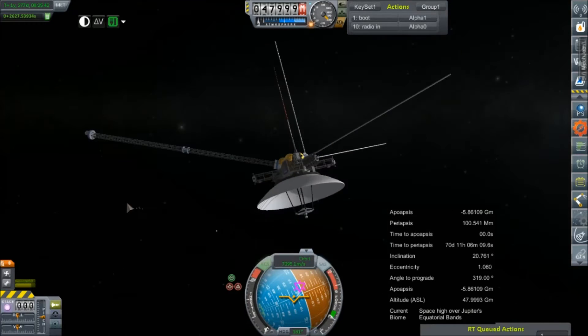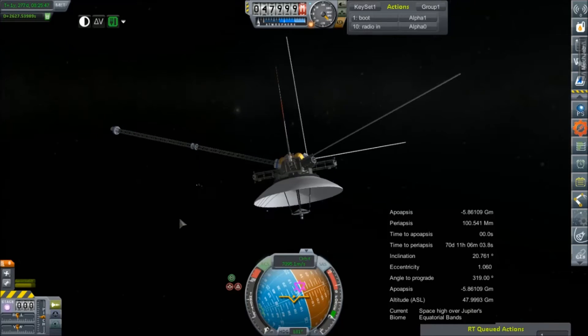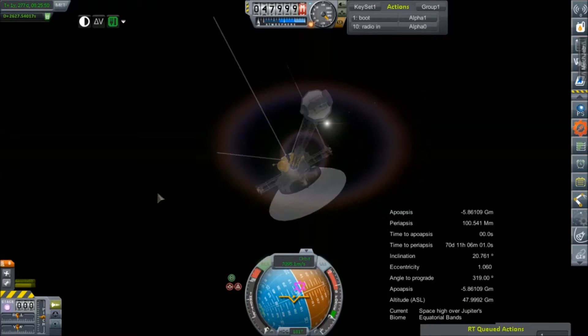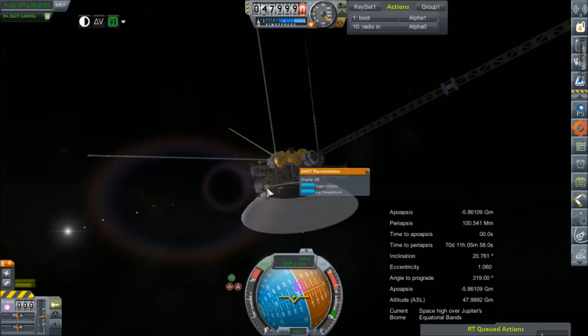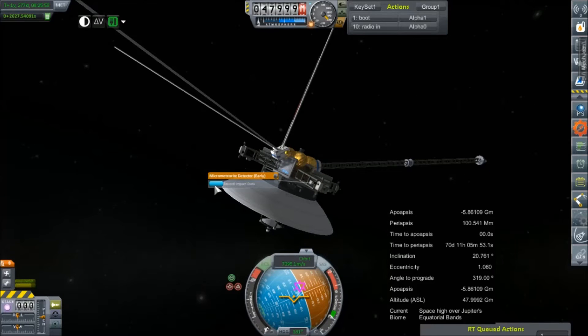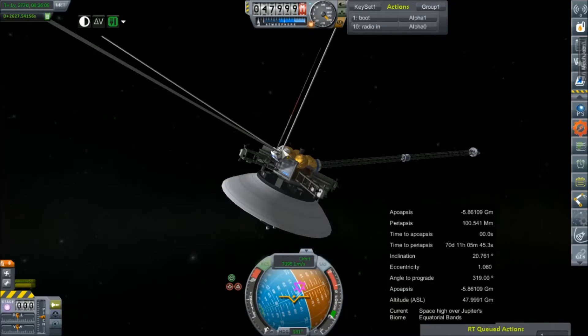It has just entered Jupiter's sphere of influence. You can kind of barely see all of Jupiter and her moons way the hell off there. It's going to be another month and a half before this old bird hits periapsis. We've got some other things to attend to in the meantime, but what I figured I would do was at least come out here and run some of these science experiments. They will probably all be duplicates of things that our Jupiter orbiter has already done, but it really can't hurt, considering we've got lots and lots of time on our hands.